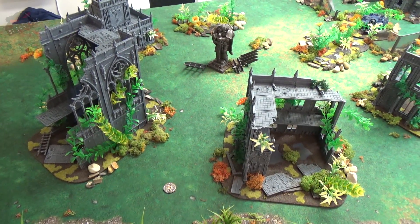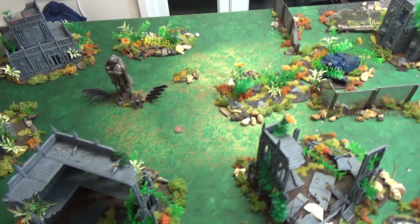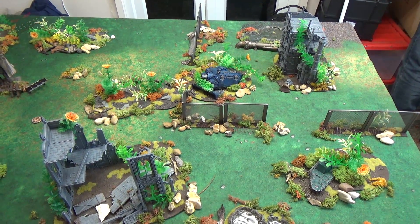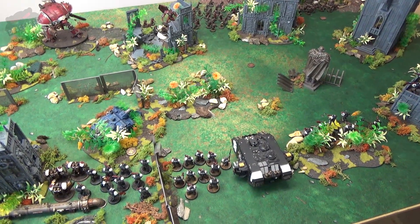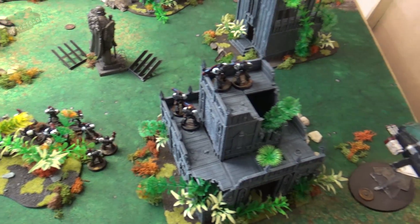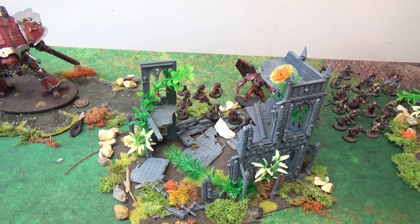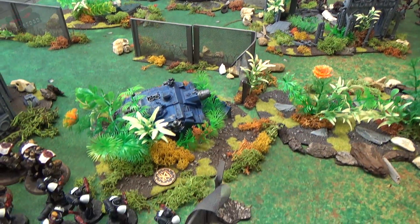The only way to find the true artifact is to pick it up and touch it to another — on a five-plus roll, it will reveal itself to the holder. Both forces have deployed on the battlefield: the Templars lined up on one side with crusaders and the Land Raider Crusader containing terminators, while the Word Bearers deploy a horde of cultists. The Templars note their force looks light on the ground and expect warp reinforcements from their opponent during the game.